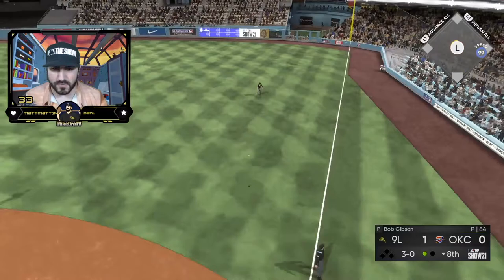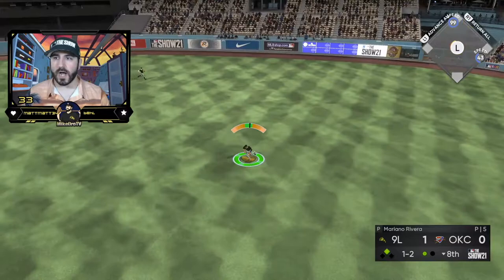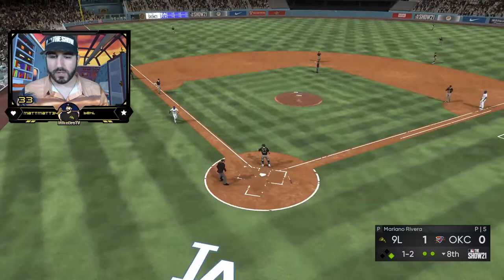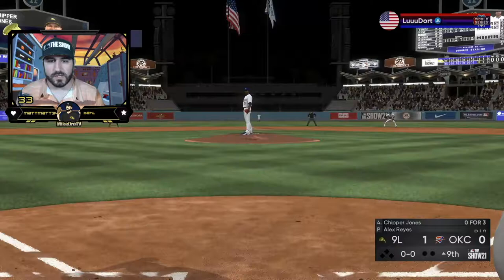Let's turn to David Ortiz. Screw it — we're going to Mariano Rivera to face David Ortiz. Got him on the tag — let's go! That was a little sweaty. Alex Reyes, okay. Thank you for leaving, Bob Feller. It's been 18 innings since the last time we saw someone who didn't throw 102.